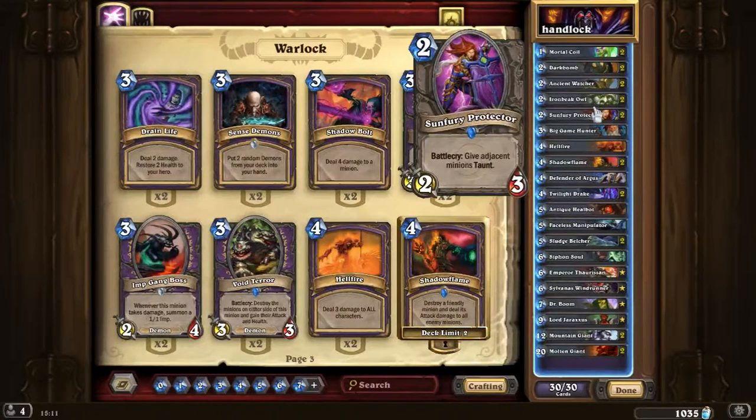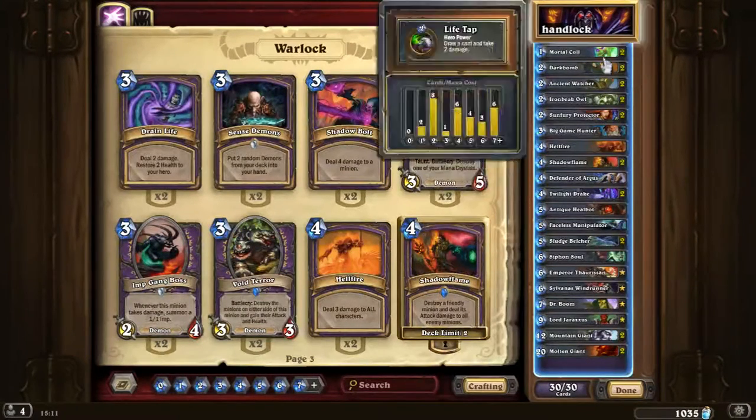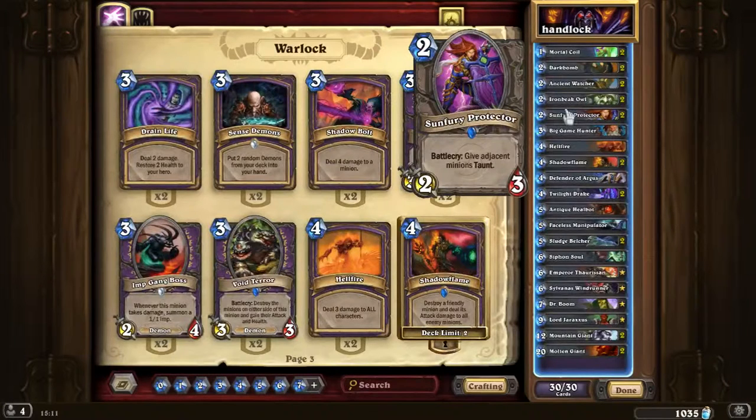Sunfury Protector is pretty much our Bane of Doom replacement — we use it with Ancient Watcher, which is a really nice combo. It's pretty much full value for its mana. But the best thing to do is use it when you have 2 minions on board and you really need that taunt so the opponent won't go straight to your face, because your health will be quite low from tapping and filling up your hand.